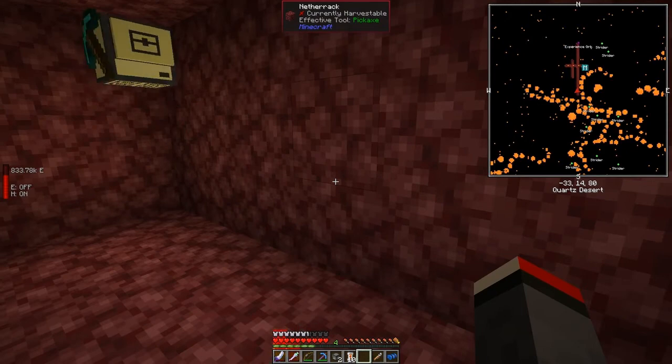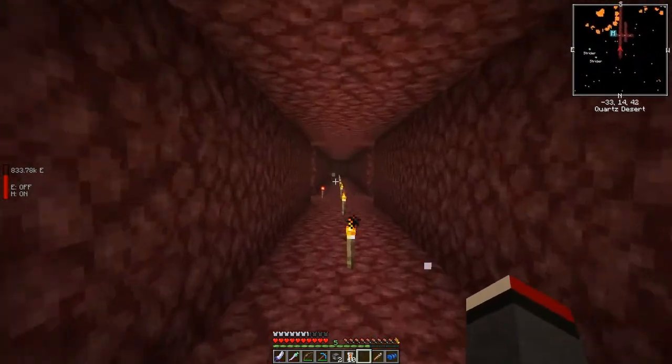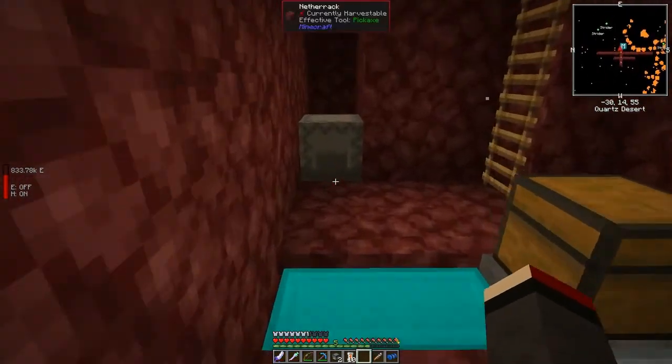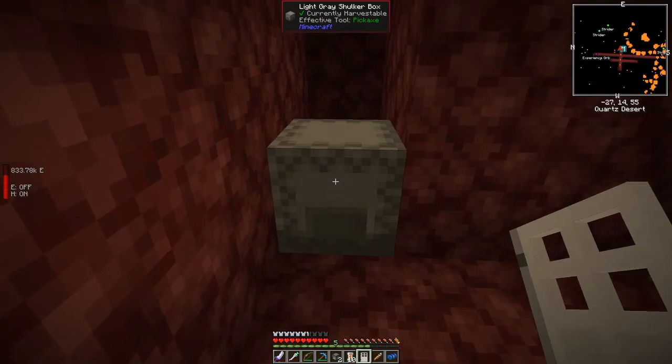Press Z to zoom in on the minimap. There was an experience orb on the other side — might as well pick it up. One problem with this program is you have to stay in the chunks — you can't just leave. It's too dangerous to AFK openly, so I need to make some protection. I've actually got an iron door here at base, so let's break this one up and use it.